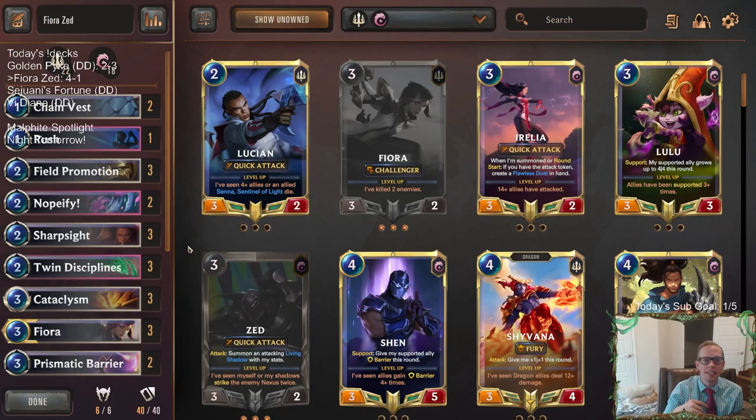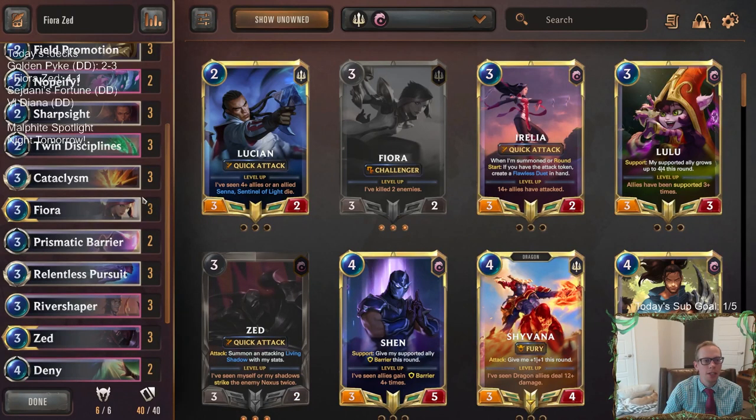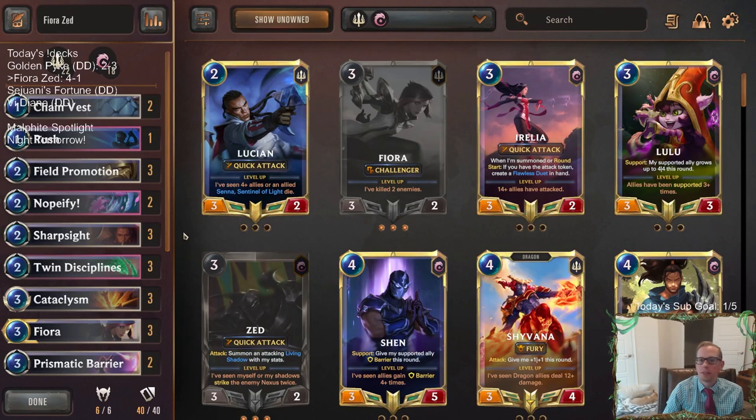Zed's great against the Thrall deck because the Thralls are slower and relying on Avalanche and stuff like that. If you can protect your Zed from Avalanche with Chain Vest, Twin Disciplines, Sharp Sight — then they're taking a lot of damage and it kills them super fast. They don't block very well. So that's Fiora Zed — pretty good, super fast games too. For those watching on YouTube, hit that like button, leave those comments. Mulligan for your champions and I'll see you for the next video.